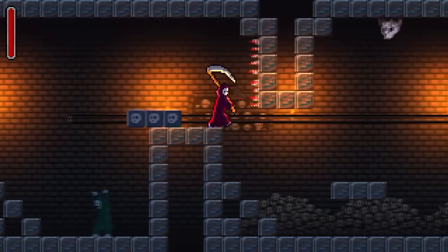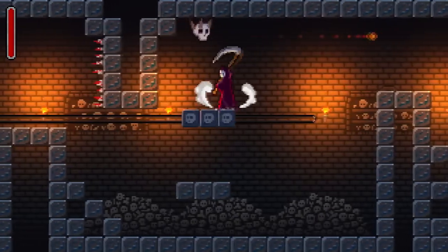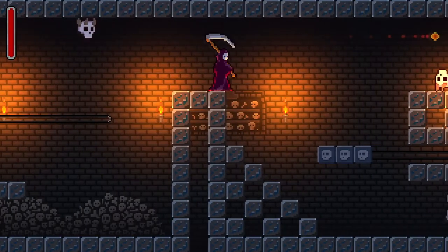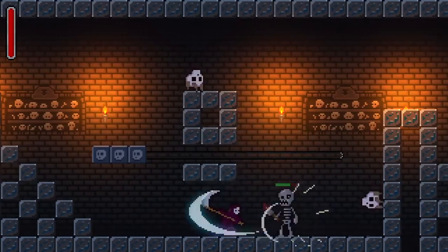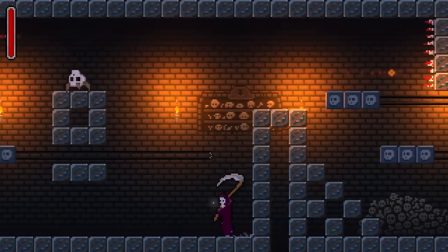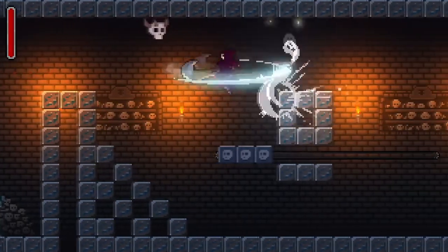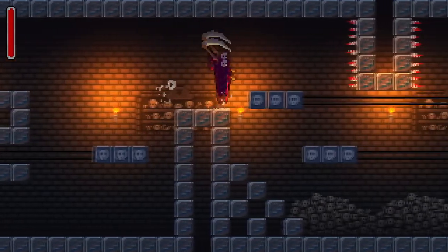It looks like the skull platform is coming back, but I've got to fall and figure out the timing. I want to make sure we get on this ledge and maybe wait for that skull. I really love those skull walkers — that's a pretty cool, ingenious creature that shoots fire. I think it's a very nice, interesting enemy to deal with.